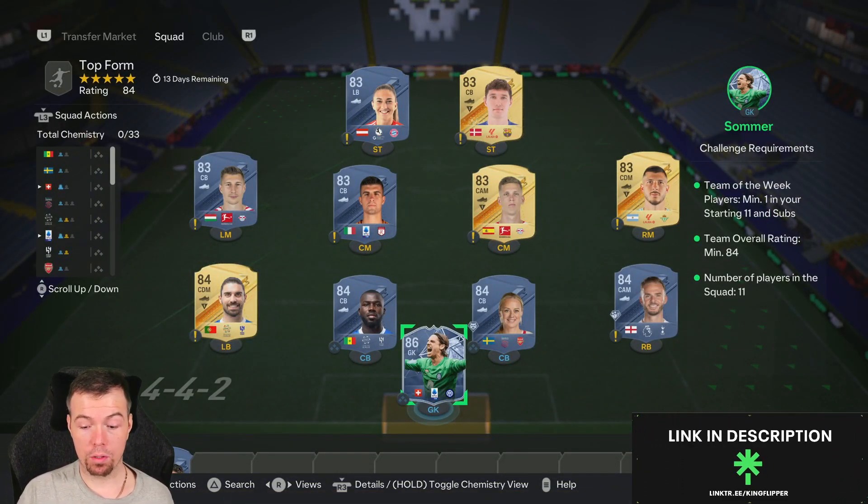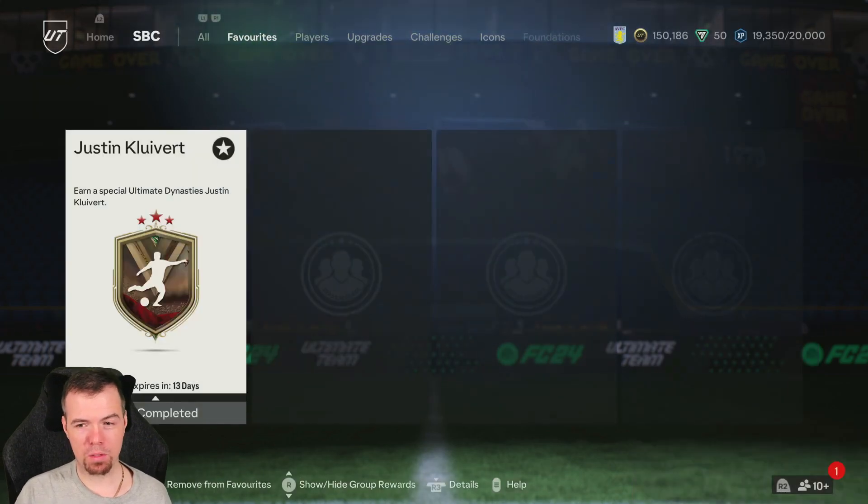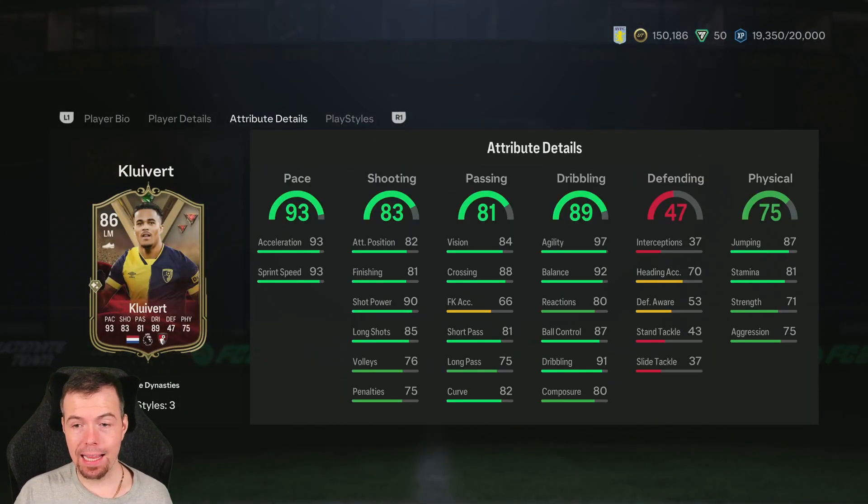That comes to around 42.4k total to do this SBC. As I said, it would be much cheaper if it wasn't for the inform — you're looking between 40 and 45k. You do get a Small Prime Electrum Players Pack as a reward, which is worth about 12.5k. I don't love these smaller reward packs, but it is what it is.